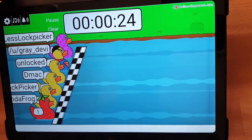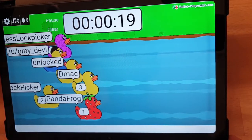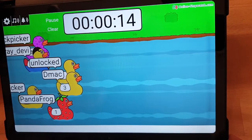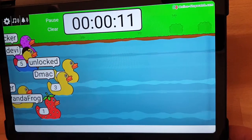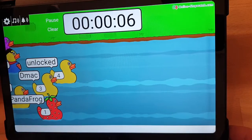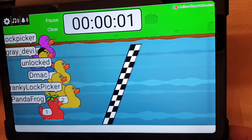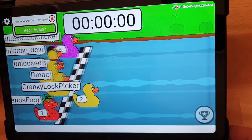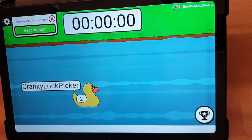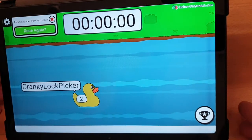Let's get the ducky started and we are off! Panda Frogs in the lead, DMG once — DMG is catching up. Unlocked is overtaking, only 12 seconds to go. Unlocked is so far in front, but who's coming back from the back? Whoa — Cranky Lock Picker! Cranky Lock Picker, you're the next station for Zipper Head's pass-along box — congratulations!